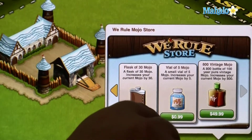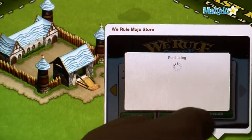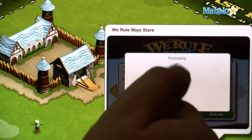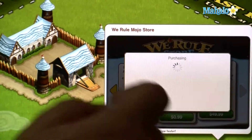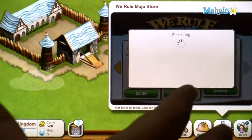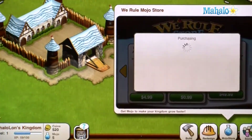So if you click on 99 cents here, it's actually going to ask you if you want to pay for it and how you'd like to pay for it. Because I've already given them my information, it's actually purchasing my mojo in the game. So you're spending real money, but after I get that, I'll have mojo and I can actually use it to enhance my kingdom fast on the fly. This has been Mahalo.com. If you'd like to learn more about WeRule, click on any of these links.